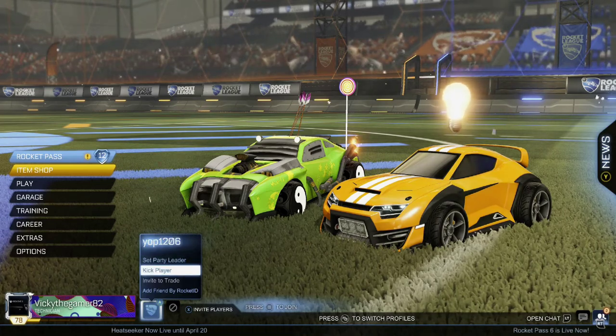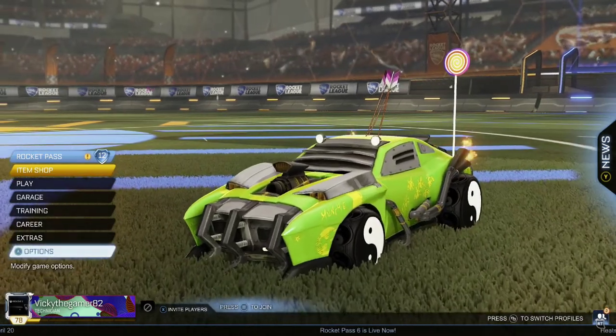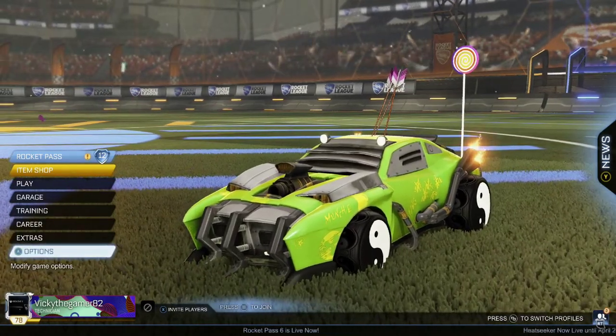Just press A on your controller. Then you need to select the player. That's it — now we have left the party.